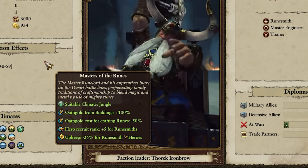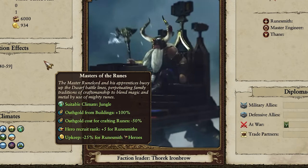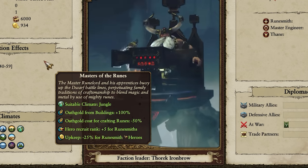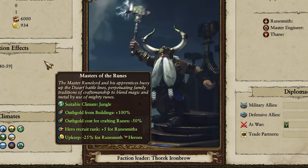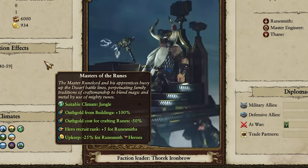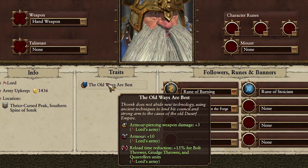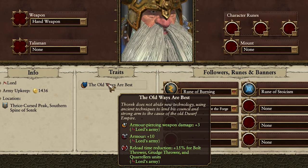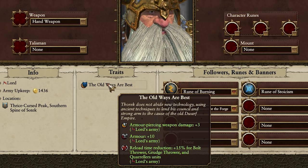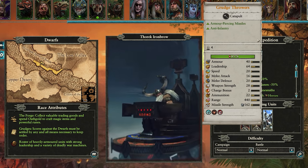For his faction effects, he has a suitable climate of jungle, which comes in handy when grabbing nearby artifacts in both campaigns. He also grants a minus 50% reduction to oath gold cost for crafting runes, gains 50% oath gold from buildings, plus five recruit rank, and minus 25% upkeep for Runesmiths. For his own personal army he grants plus three armor piercing weapon damage, plus ten armor, and plus 15% reload time reduction for bolt throwers, grudge throwers, and quarrelers. His starting units include Longbeards with great weapons, Iron Breakers, and a Grudge Thrower.